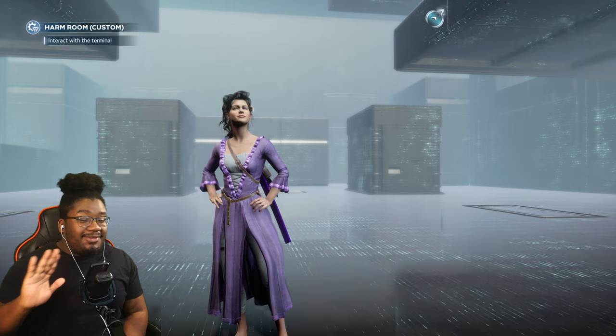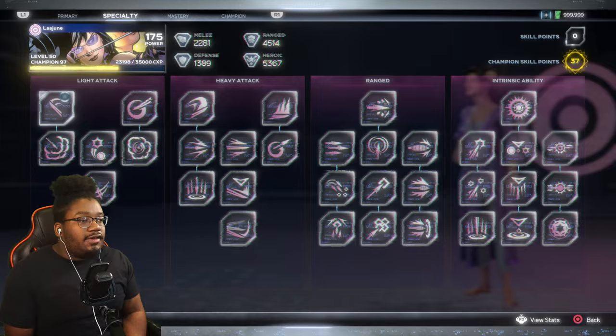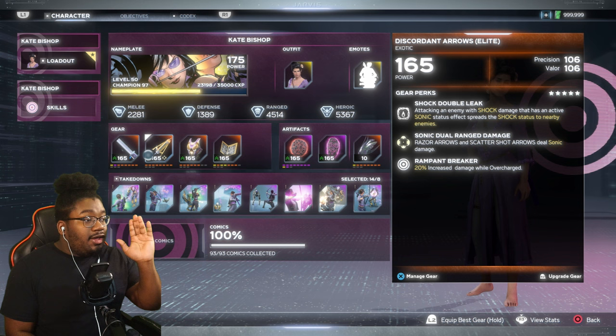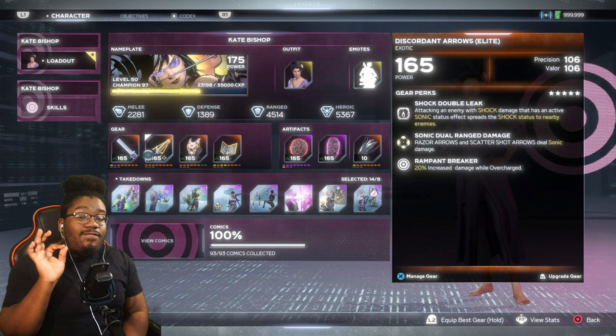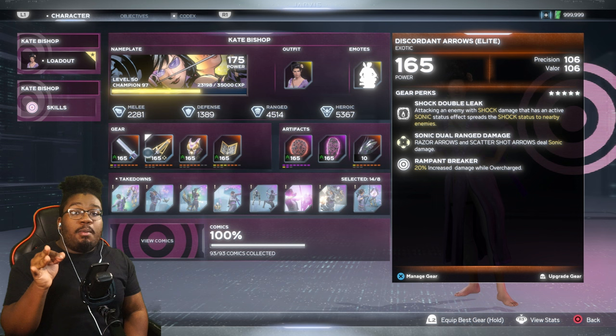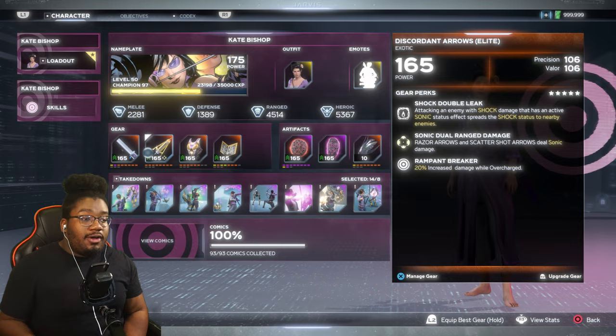You can do status damage with Kate Bishop's ultimate. The way it works: you need anything in your gear inventory that does any status damage — it doesn't matter if it says razor arrow or scattershot arrow, any type of status on your range will count for your ultimate. Once you're in your ultimate and you do your signature move with a smoke grenade, I have it set to shock, and once you pop your ultimate it's going to apply the sonic as well. So you're going to do two statuses — shock from the smoke arrow and sonic.